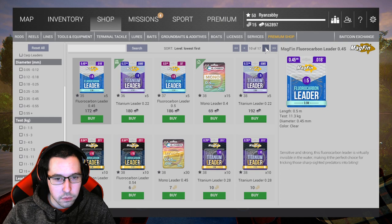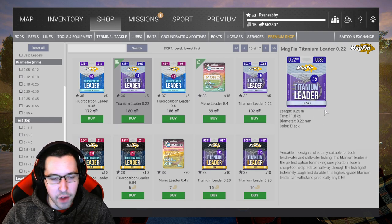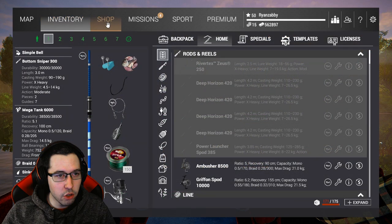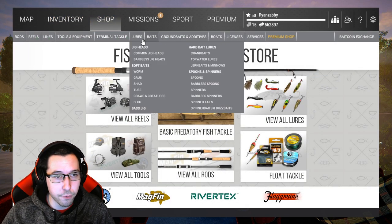For leaders, same thing — go over to level 36. There's a titanium leader at 11.8 kilograms, which is about 24 to 25 pounds, so it's a little heavier than the line. That will do you good. Grab that one.